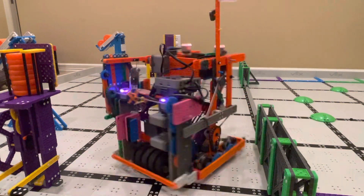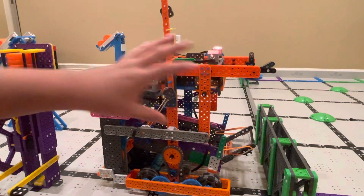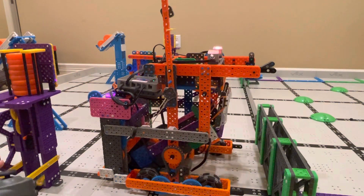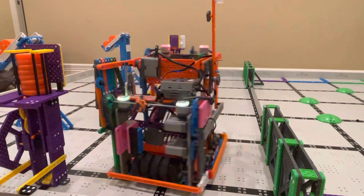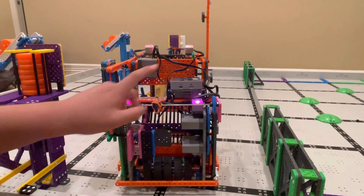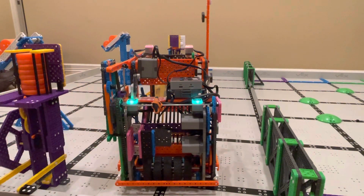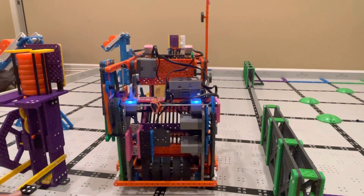I'm gonna do dispensers first. The main thing that does the dispensers is the ramp and the blue drop — I'll talk about those more later. The first one is the purple dispenser. This is the wheel that handles the purple dispenser, and it's a 5 to 1 ratio double motor, because it's a 10 to 1 with a 1 to 2. It's really good because there's a lot of torque. A lot of teams use an 8 to 1 or 10 to 1, and we didn't really like that because there's not enough torque for us.